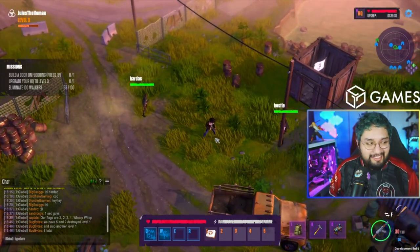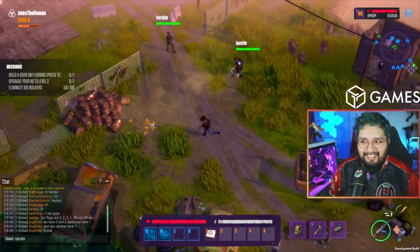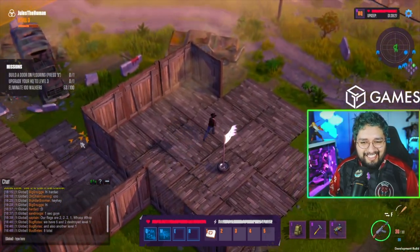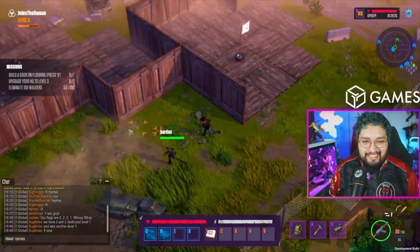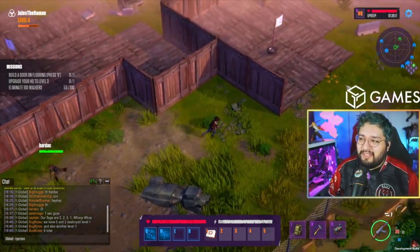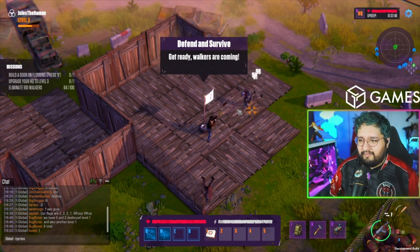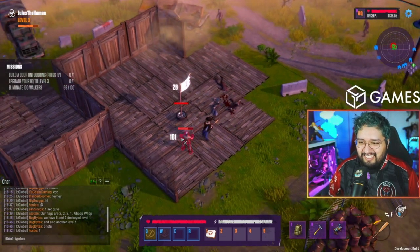It sounds like one of the teams has a level five HQ and two destroyed level ones. I'll upgrade my base. Does anyone have two wood? That's all I need to upgrade. I got you — level four! There's 25 there. We don't have stack splitting yet, so it's all or nothing right now. God, that's a big base — I put up a lot of walls!